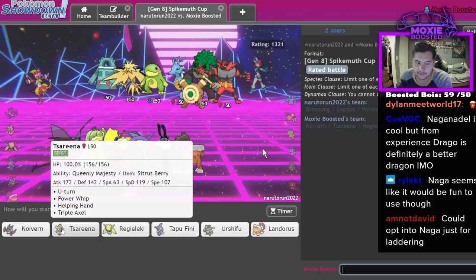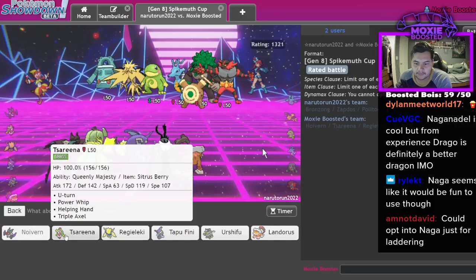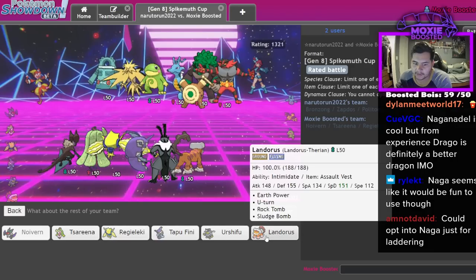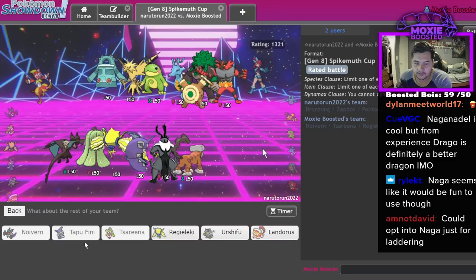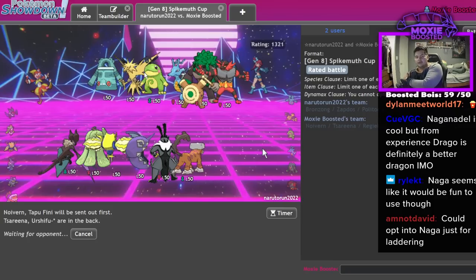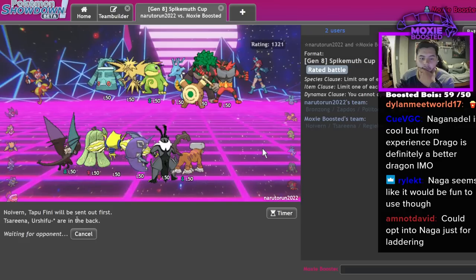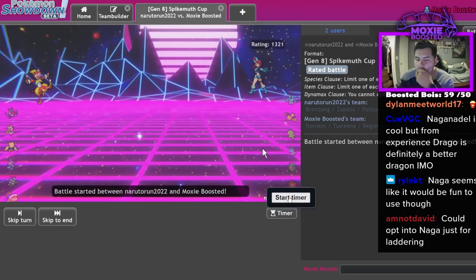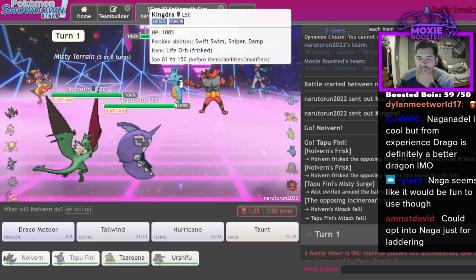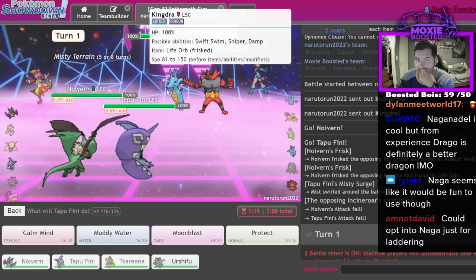This is just like a hard Rain team. Noivern is pretty decent into this just on lead. I don't know if I want to lead Lando - I think I just always lead off Fini, bring Arcanine in the back, and Urshifu is good as long as the Tailwind goes up. I could also just straight up go Zarude and Moonblast here, and that would destroy them. Let's do that.